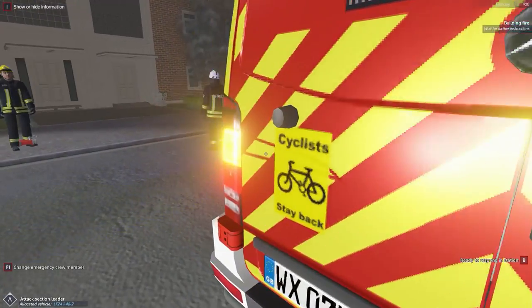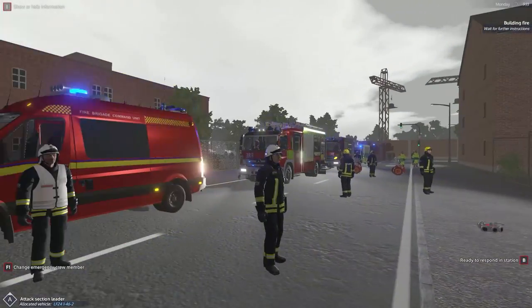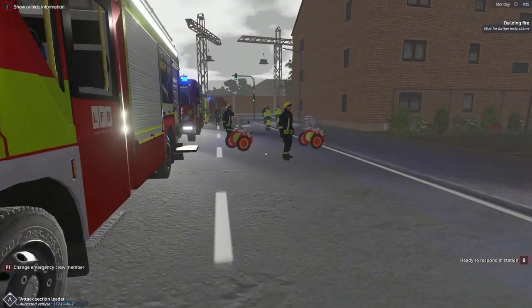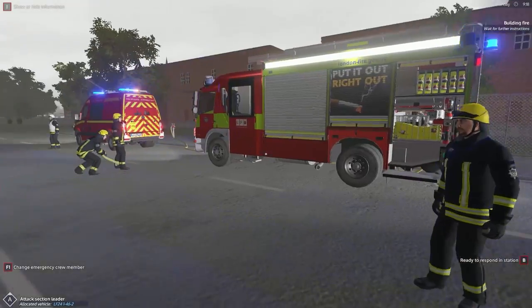There's quite a lot of smoke pouring out of this bottom-storey flat — ground-storey flat, depending on how you like to say it, first floor, whatever. We've got some paramedics on scene. The ladder truck is at the back, which doesn't make much sense, but I don't think we're going to be needing it anyway.